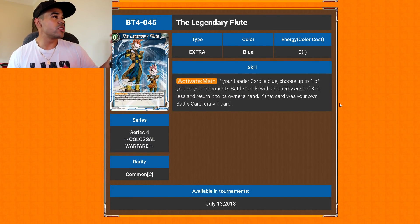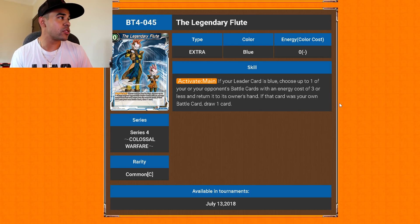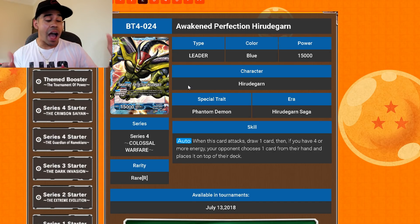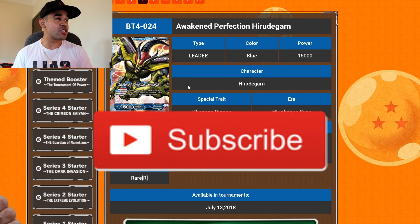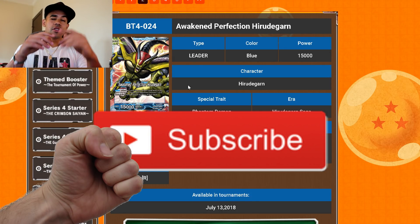Last but not least, the Legendary Flute — the magic flute. If your leader is blue, choose up to one of your opponent's battle cards with energy cost of three or less and return it to the owner's hand. If that card was your own battle card, draw one card — so you can return a card to hand and draw one. Pretty good! That's gonna be it — let me know what combos come to mind. I'm really digging this deck and can't wait for these sets to come out. Stay clean, hit that subscribe button for future DBS deck profiles and content — stay super!